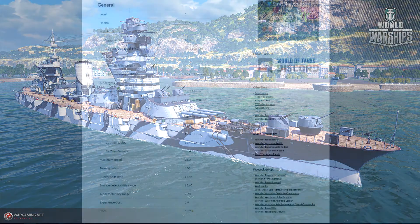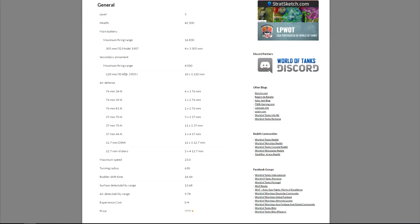Let's go ahead and start taking a look at the stats. Tier 5, so it's going to go up against the Kongo, the Koenig, the New York, and the Texas as the other tier 5 battleships. Just a quick rundown: health pool of 42,500, which is not great. Firing range of 16.8, which is also kind of on the low side. It's going to be a theme - this ship is just kind of bottom of the barrel. The only exception is how many guns it has - it has 12.